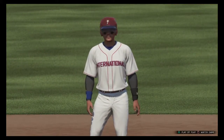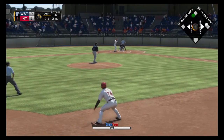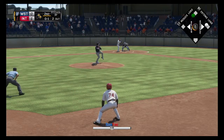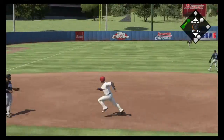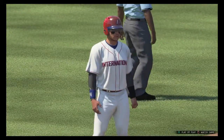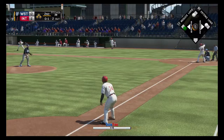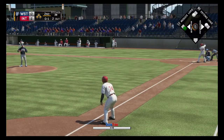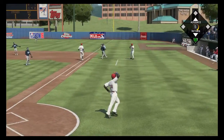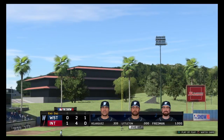Now batting a designated hitter. Adrian Valdez, the switch hitter, will take his cuts left-handed here. The bases are loaded — good opportunity now to break this game wide open. Always feels great to get some run support from your guys. Soft liner toward first and he'll step on the bag himself and the inning is over. One run, on two hits, one error in the inning, and three men left stranded.